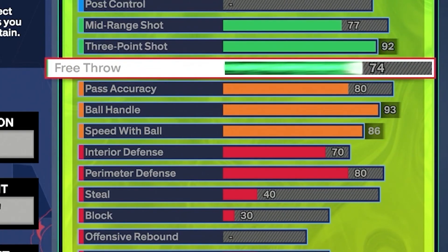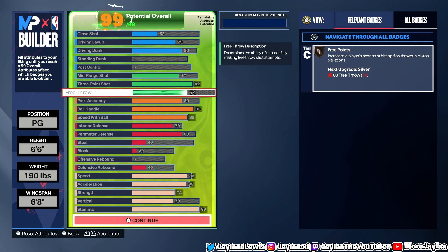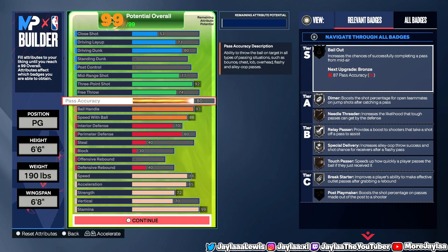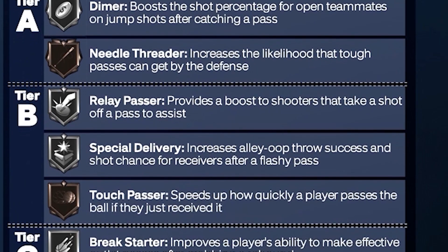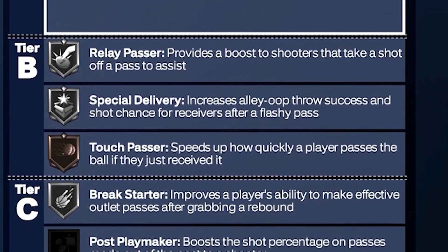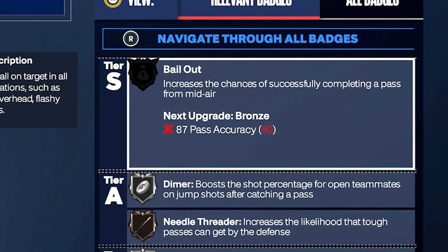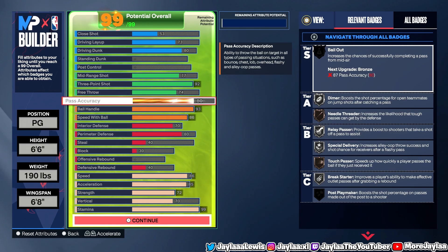With our free throw, we went 74 and just get Free Points. This is going to be used for rec with my homies, so that's about the only badge we get with that 74 free throw. With pass accuracy, we went 80. I'm going to have to play smart and not throw anything out of the ordinary, but I was able to get Dimer, Needle Threader, Relay Passer, Special Delivery, Touch Passer, and Brake Starter. In order to get Bailout you need an 87 pass accuracy, and going that high would have limited me in another category, so I feel like 80 is good enough.